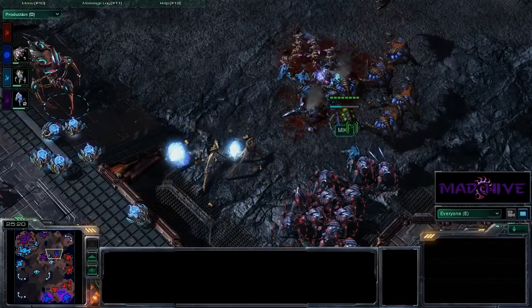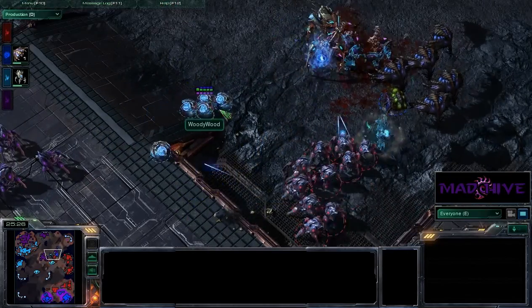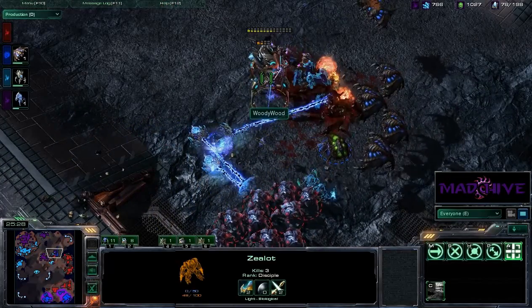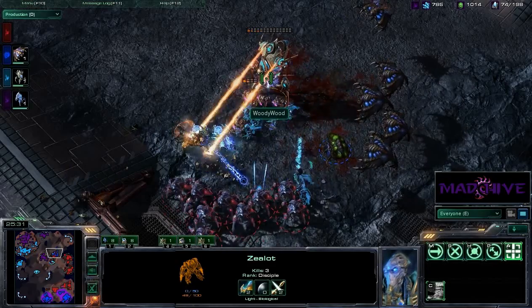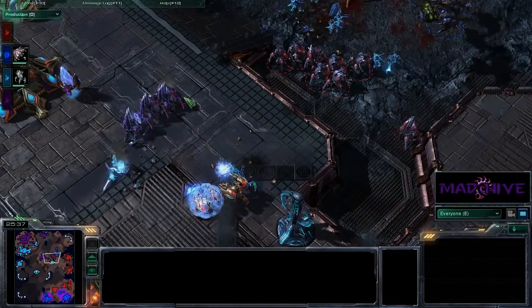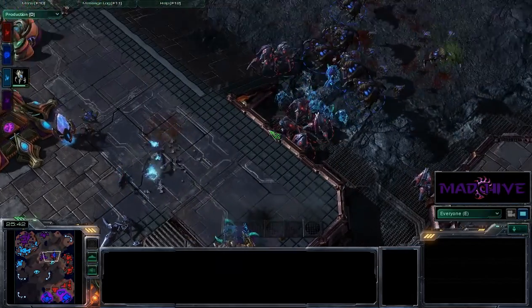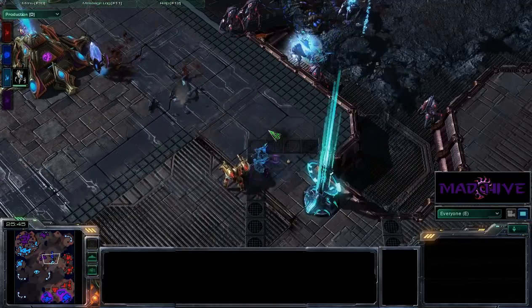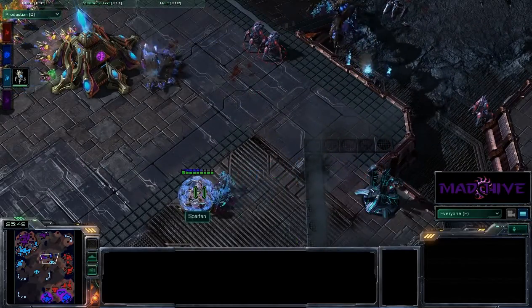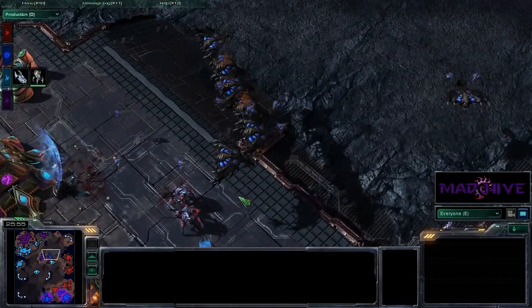Spartan's going to blink down there and take out the last Colossus, but they need detection. I don't know what these Sentries are doing other than getting themselves killed. There's no anti-air left here — it's just going out there and getting itself killed. These Immortals are going to chew up these Stalkers. It just looks like the engagement that Mike and Spartan needed. I was a little worried a second, but they still need to get some detection out here — these DTs are going to completely destroy their ground army.